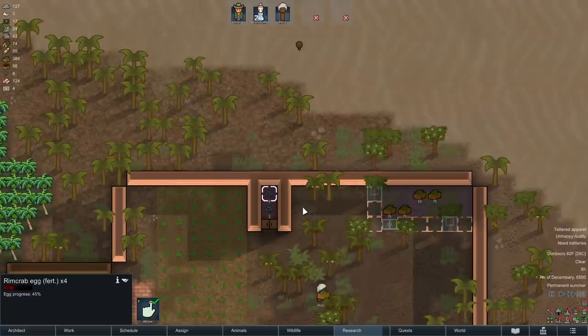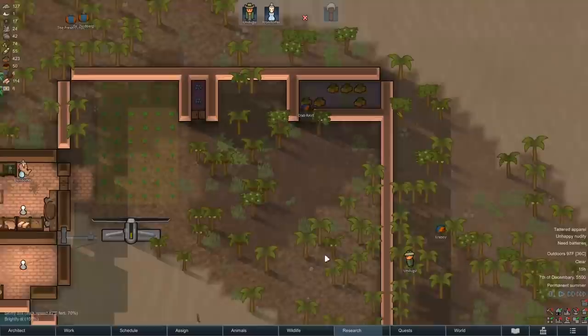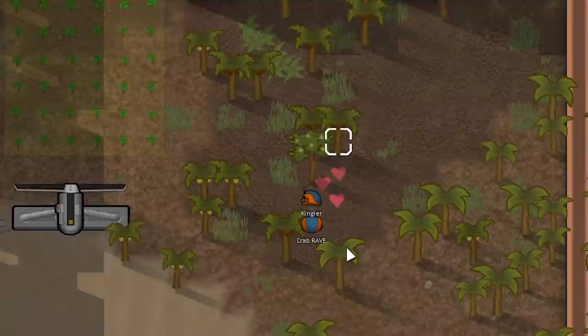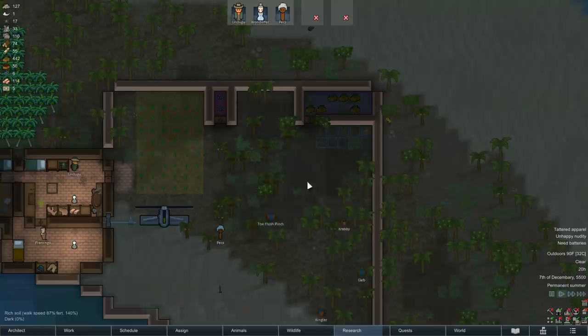Let these crabs eat. Let these crabs breed. Let them be happy. Eating the - please eat them. Come home, my crabs - come home like the prodigal son. We finally have a crab farm and they're loving it here. Kingler and Crab Rave - and they can just eat off the coconut trees. We'll grow them even more coconut trees for crab meals.